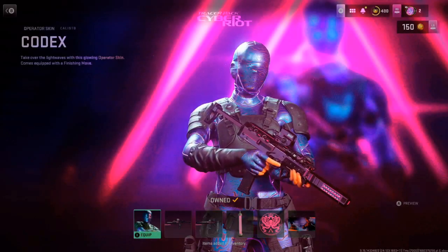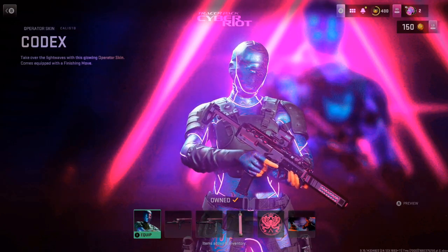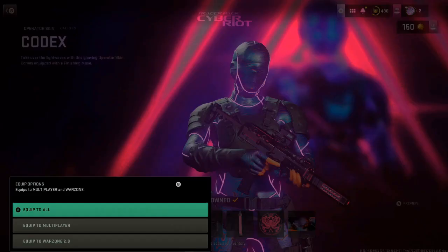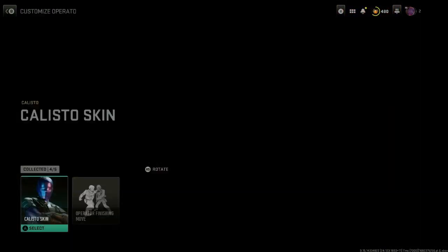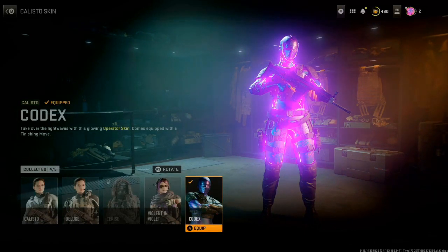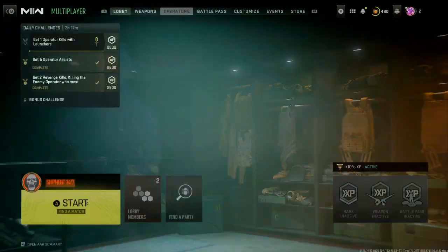I logged into Call of Duty today and this is what I see on my screen - the new Damascus cyber riot camo girl. I ended up pulling the trigger. If you go into the operations tab and customize her, she literally flashes with the Damascus camo - she flashes mid game.